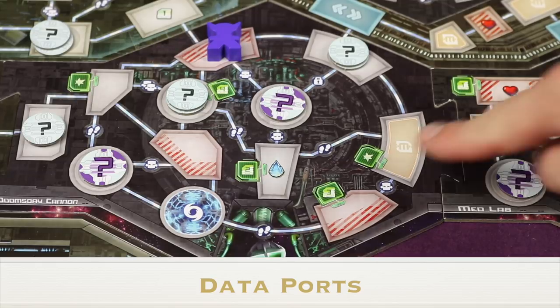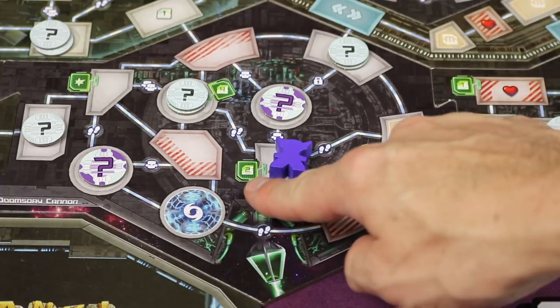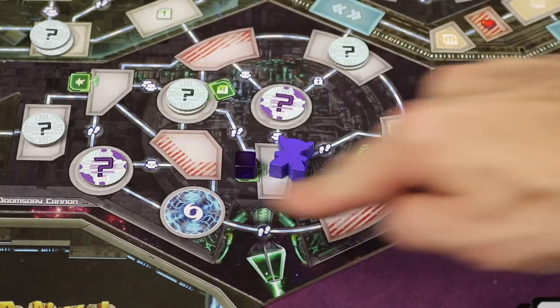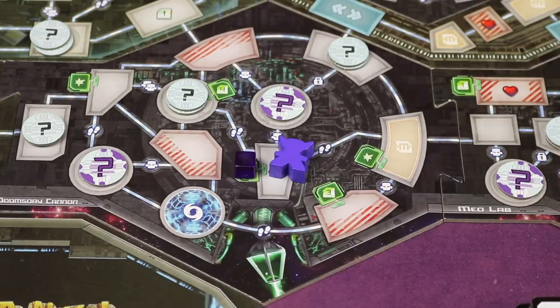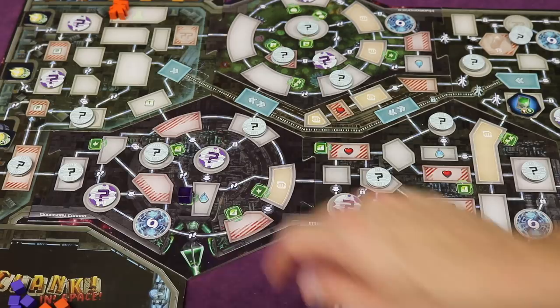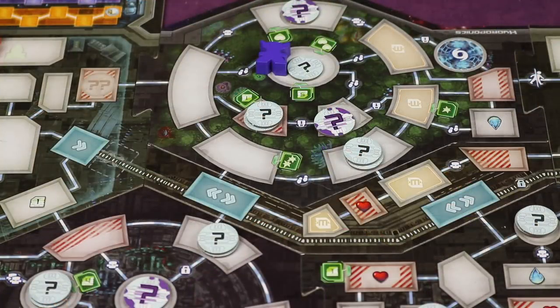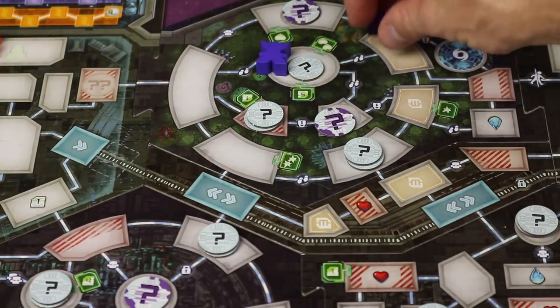Each module has rooms with green data ports. When you enter such a room, you can place one of your large data cubes there and collect the reward — for example, two credits. However, you can only place a data cube in one data port per module across the whole game. Entering some data ports also adds clank. Since you need to place data cubes in two different modules, once you've placed in one, your second cube must go in a different module, like Med Lab or Hydroponic.